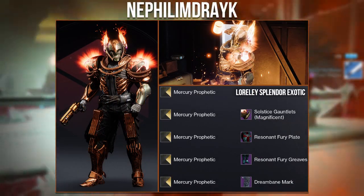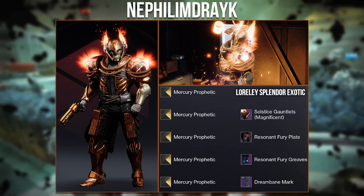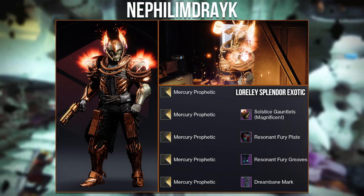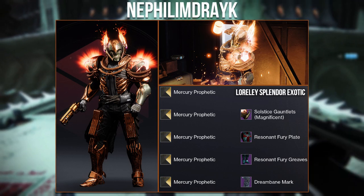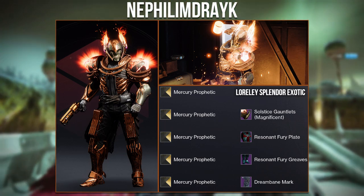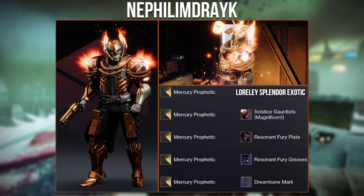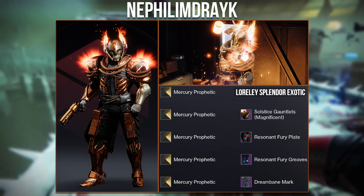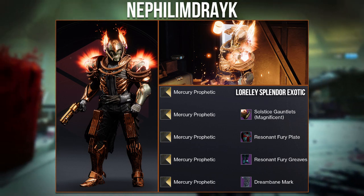Moving on, here is a set from Nephalem Drake using the new exotic Luralee Splendor. They call this the Sunbreak Forgemaster, and what I really like is the use of the source this 2020 Gauntlets with the new red chest. With the shader Mercury Prophetic the shines all blend very well. The only thing I don't really like is the mark choice, but still it's one of my favourite looks I've seen with the Luralee. Really great job.